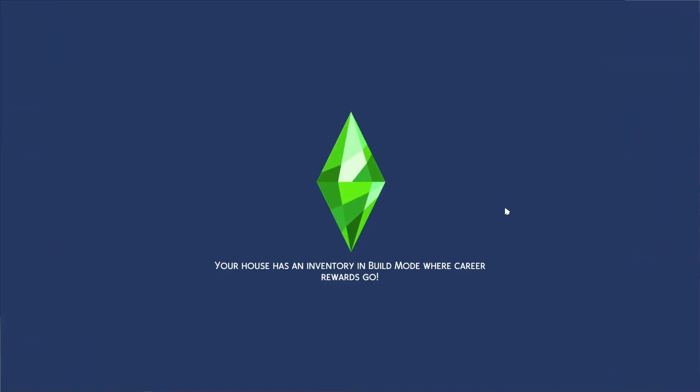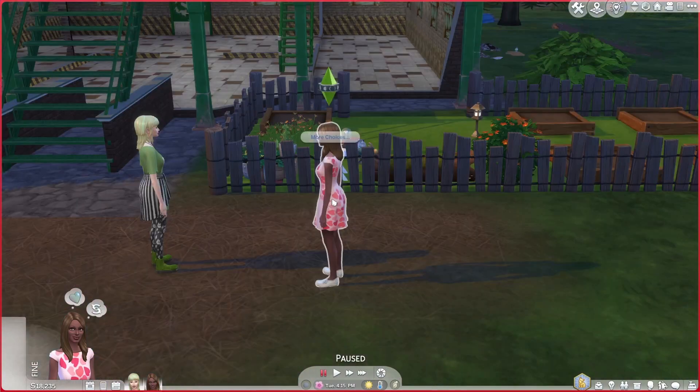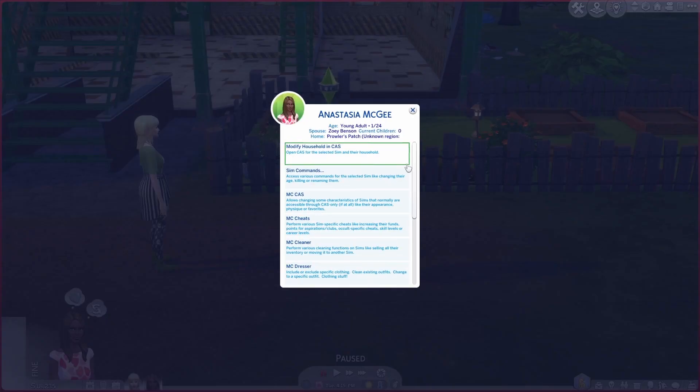Restart the game and go into your save. When the world loads, you should see a pop-up on the upper right corner. This shows you that you have put the MCCC mod in correctly. To access MCCC, click on your sim and then on MC Command Center.